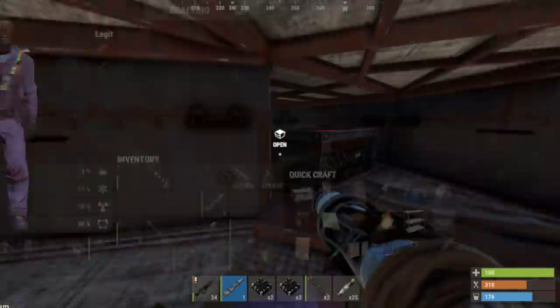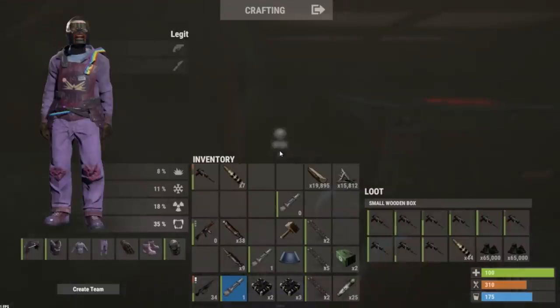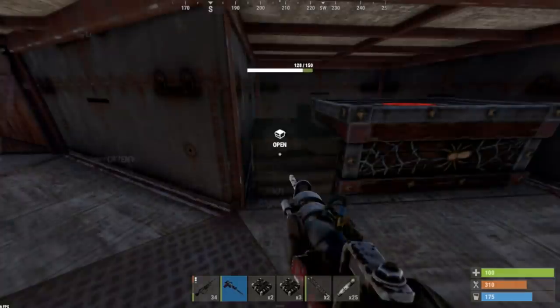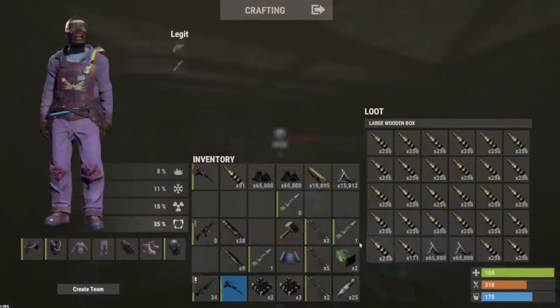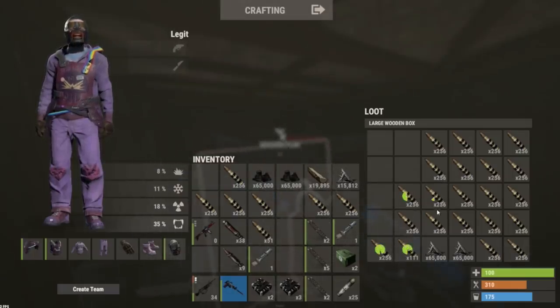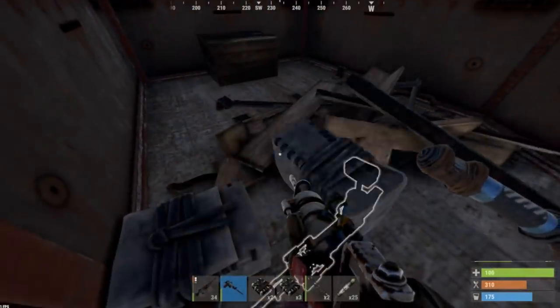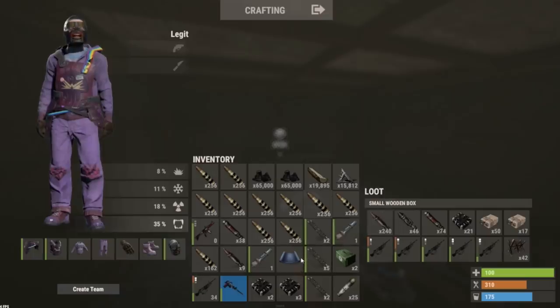Yes! Loot room! Oh my gosh - did I actually do it? Oh my gosh. Yo, I can't believe this. That's epic. I was out of stuff completely. Oh my god - 240 rockets! 240 rockets in here! Holy crap. I think I just blew into the main loot room.